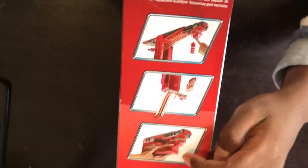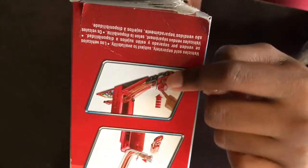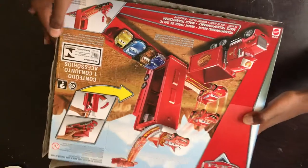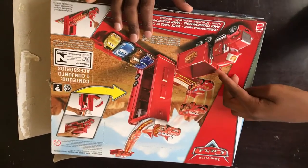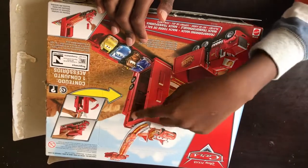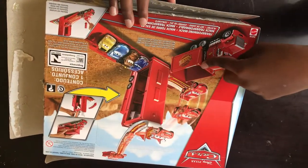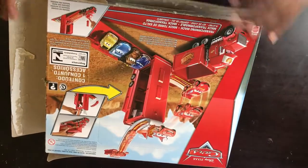You can play with it in three ways: as a hauler, a stunt ramp, or jumping over things. There's also a small bucket for Mac so he's like a dump truck. You don't get a dump truck when you make the play set, so let's open it up.